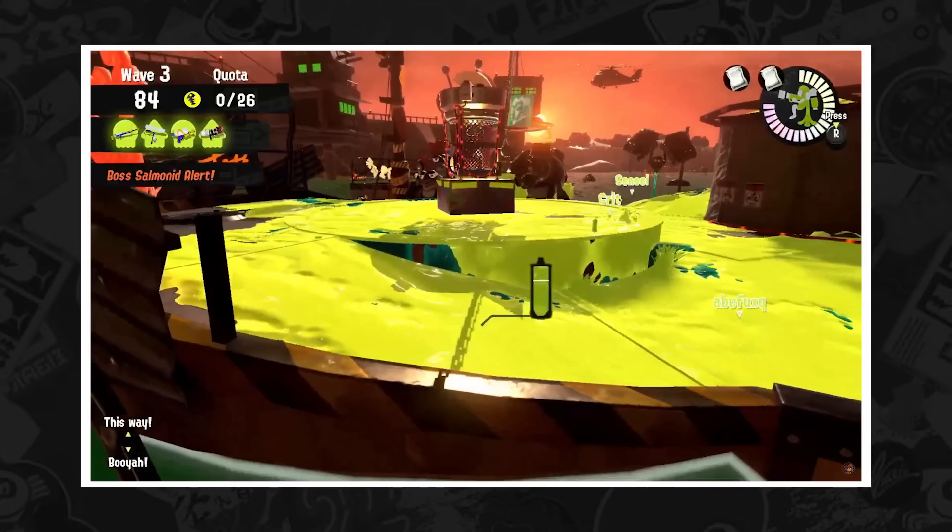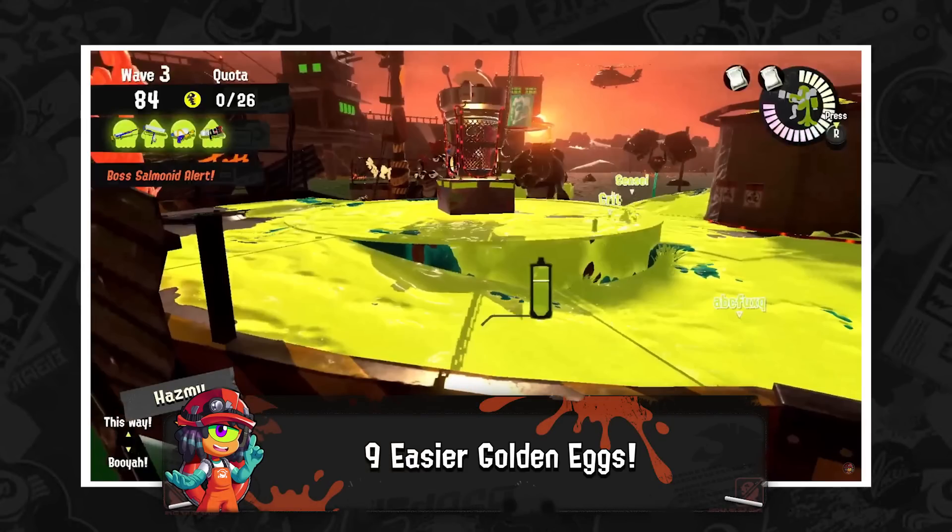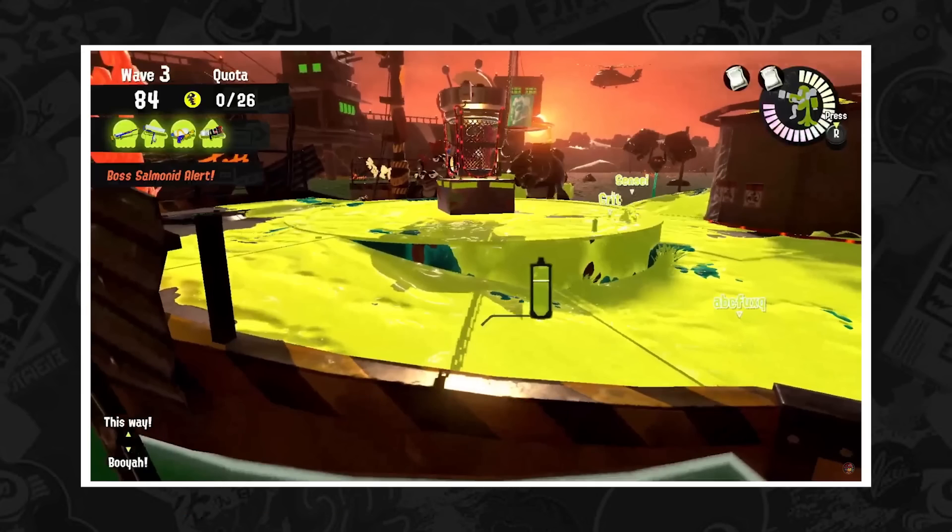A flyfish will also spawn, which we will talk about in a moment, but for now ignore it. Focus on the fact that you need to get the steelhead and the lid close to the basket, otherwise that is 9 eggs that will be potentially impossible to collect from the left side. So it's clear why luring is important.